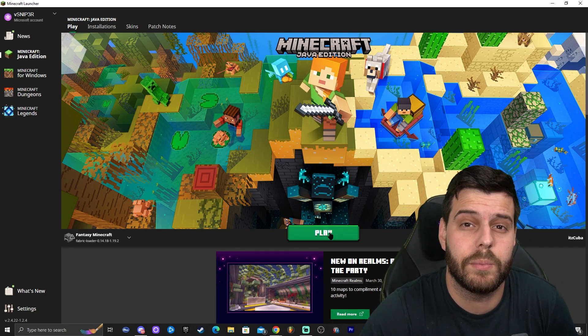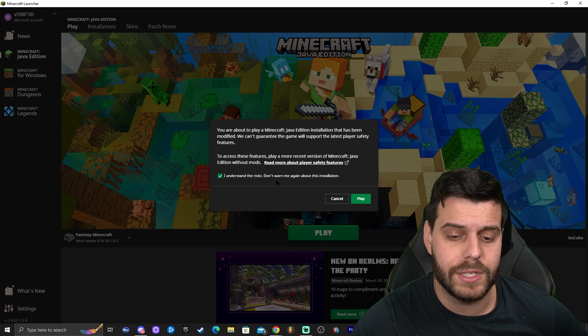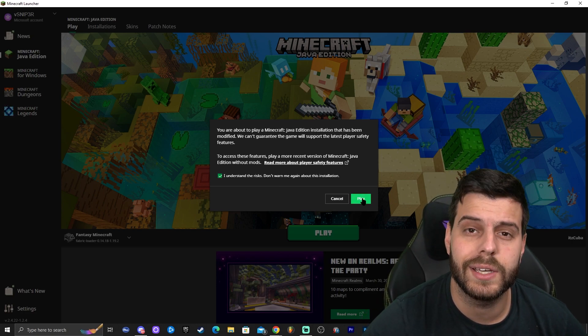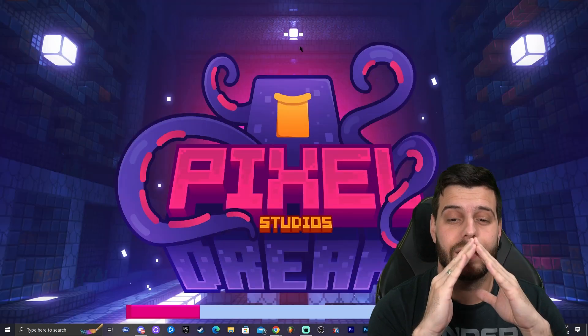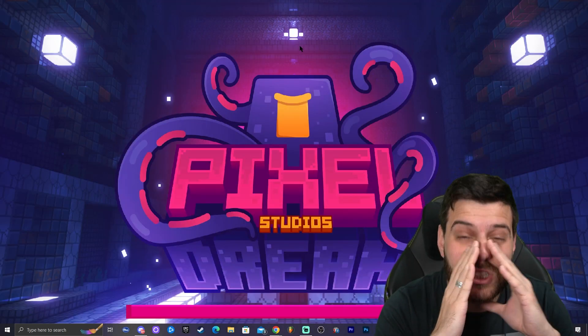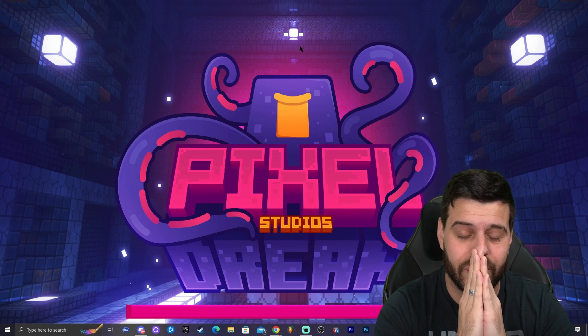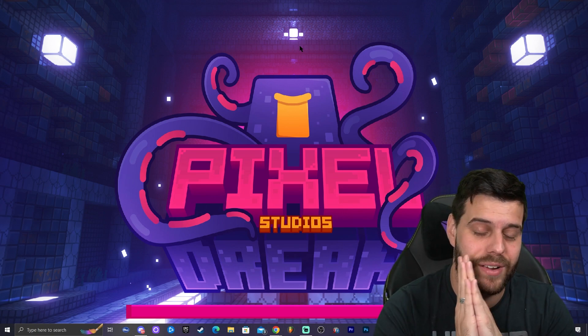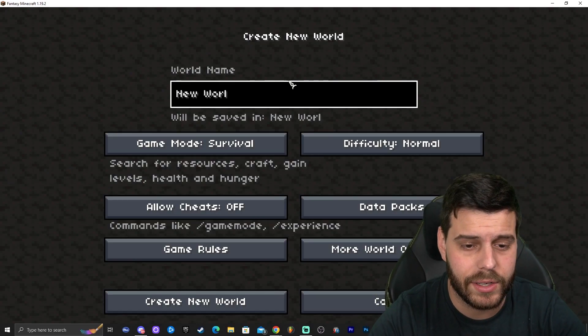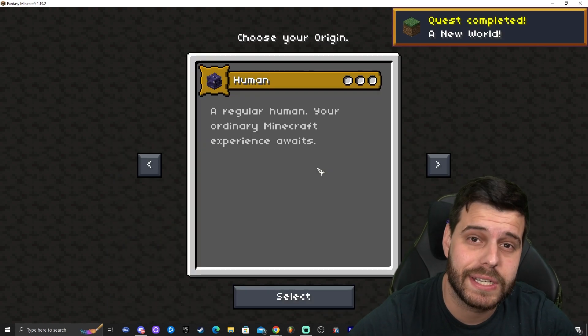Once you're in the launcher and logged in, Fantasy Minecraft is already selected — go ahead and click Play. If it's your first time, it may give you a warning; click that you understand and then click Play again. The modpack will start loading. It literally took about two minutes for the modpack to load — these modpacks are getting heavier every time. I love these custom loading screens they make for modpacks.